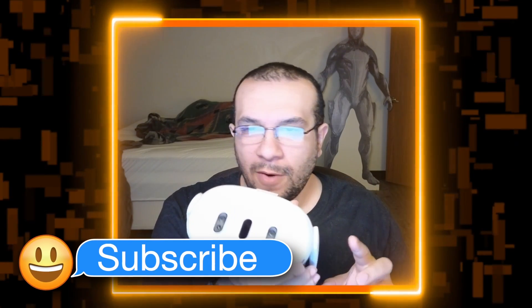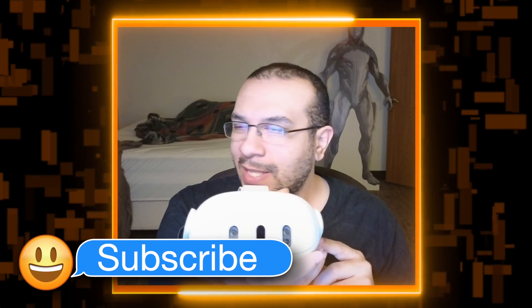Today, I'm going to show you guys two methods for going into pass-through mode on your Meta Quest 3. In case you don't know, pass-through mode lets you look through the cameras, so if you're worried about bumping into something in real life, it takes you out of your VR experience and pauses it so you can see your surroundings. Let's go over the methods right now.